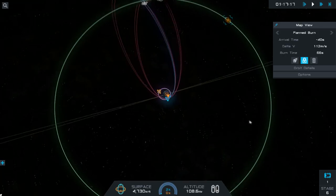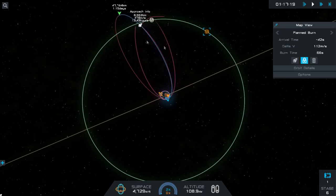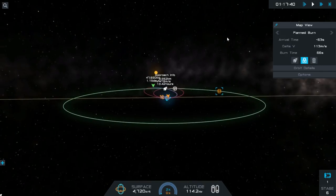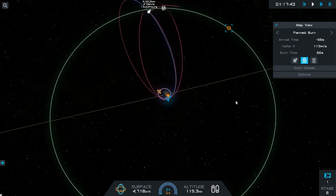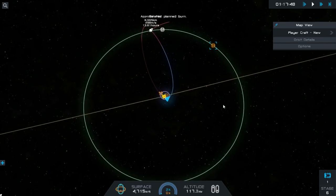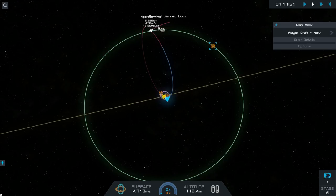Do we have an encounter at this point? It's not indicating one. But if you look at our current trajectory, the moon is approaching this trajectory — haven't we got this already? Let's dump this burn. It's got a little orbit there — let's burn a little bit more, maybe? Delicately? No — that's going further away.